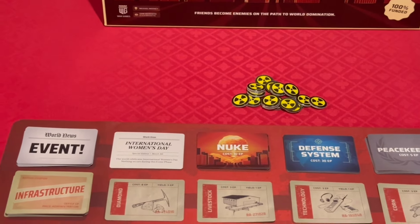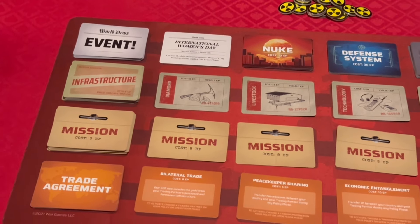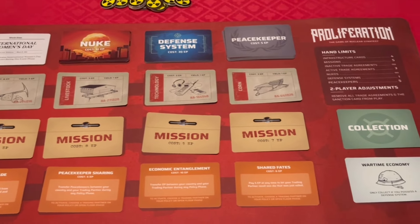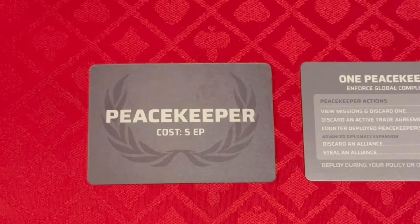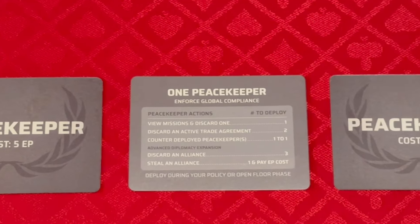The fourth phase is policy — this is where the speaker has all their power; they can buy basically anything they want from the market. The fifth is open floor, where the other nations get the scraps and can fight over the trade agreements. The sixth is the collection where you gain money — maybe. It's a tough market out there for gaining money. The seventh and final phase is the summit, where you can choose to sanction a nation or clear the floor of some cards and get some new cards.